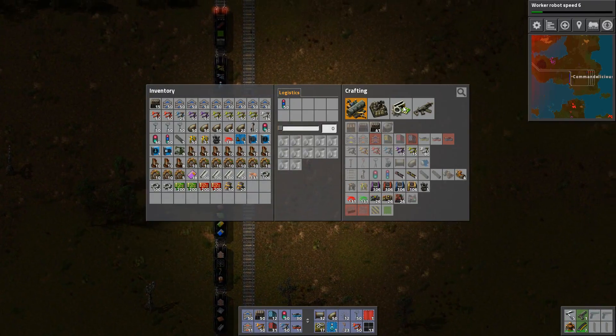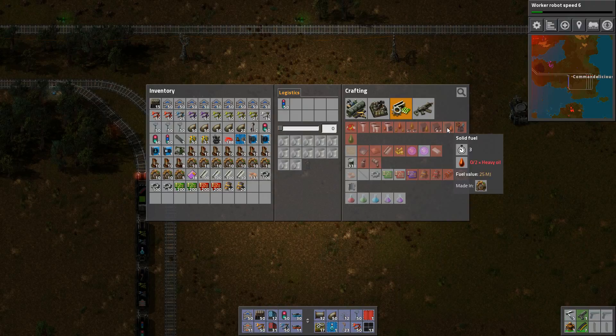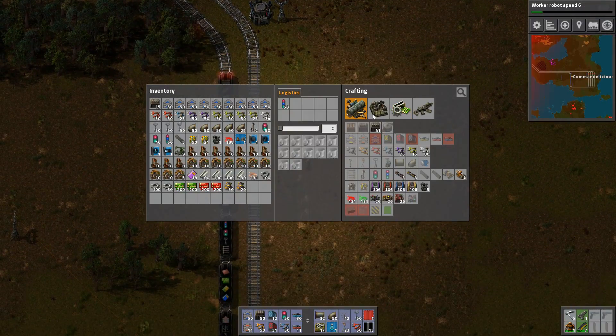Actually considering getting some help with this. Anyway, we want explosives right - we want lots of explosives. And there's this lubricant. And the problem is I cannot make it heavier.